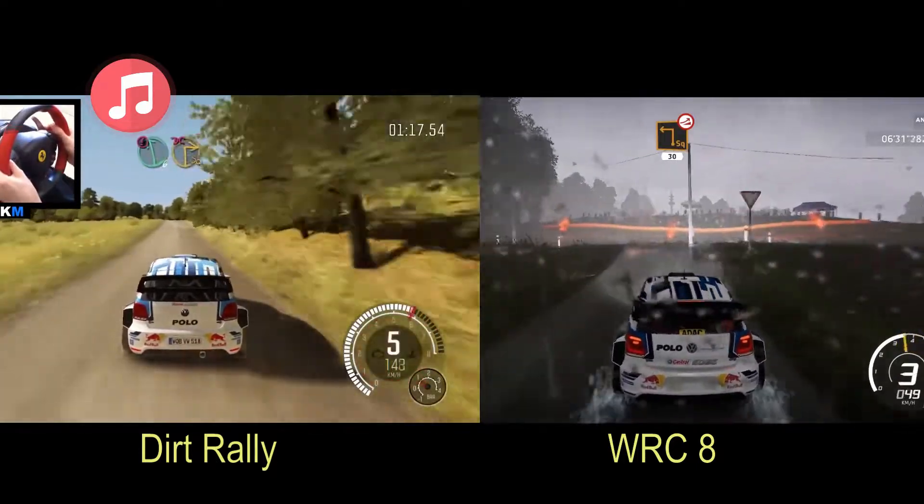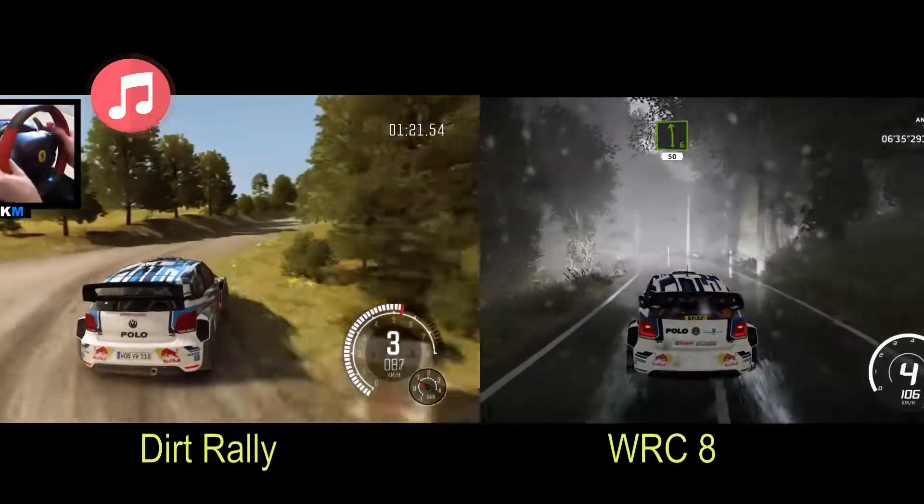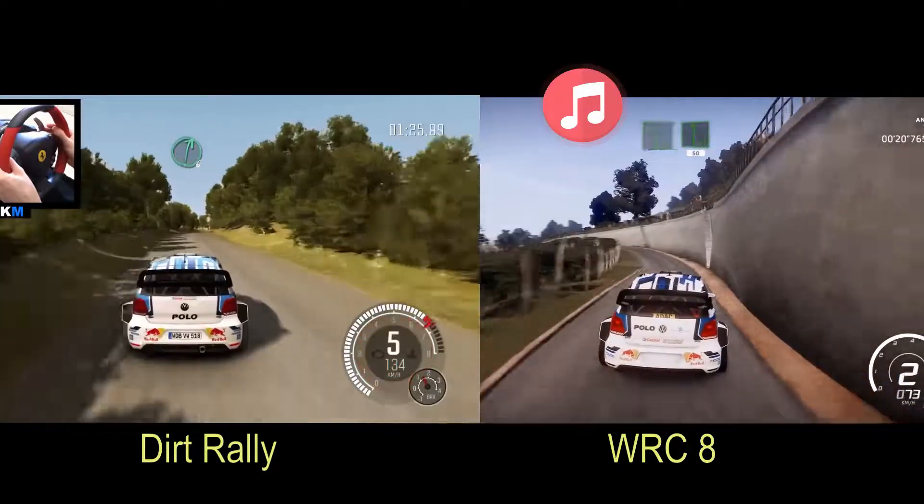Double push left 6, immediate turn, square right, don't cut. 100. Stressed right 6, buck over jump. Flat left, 50.